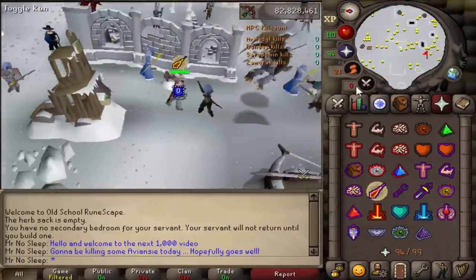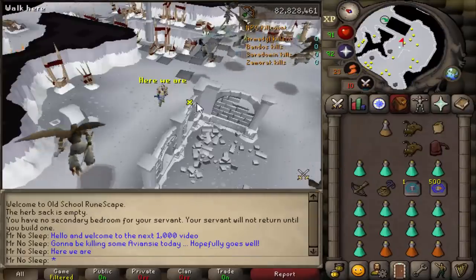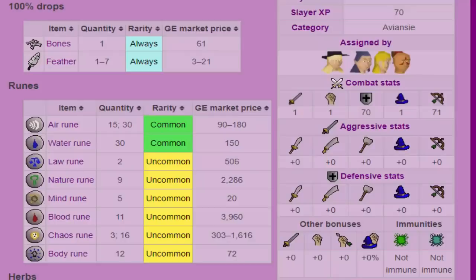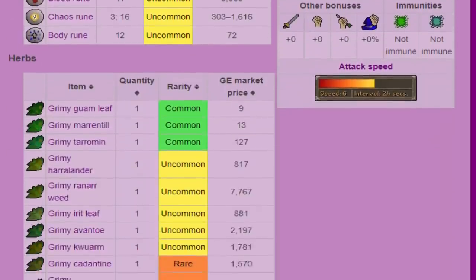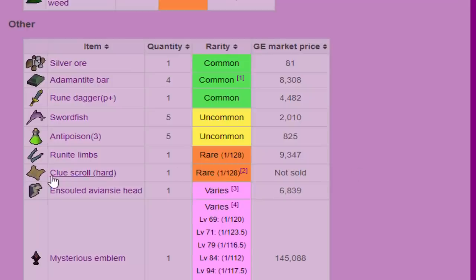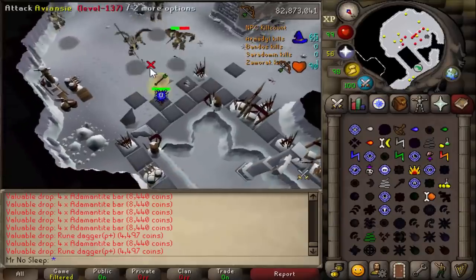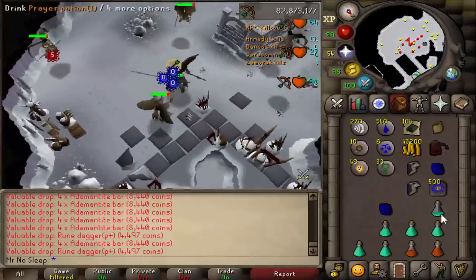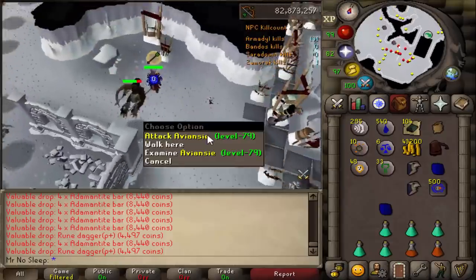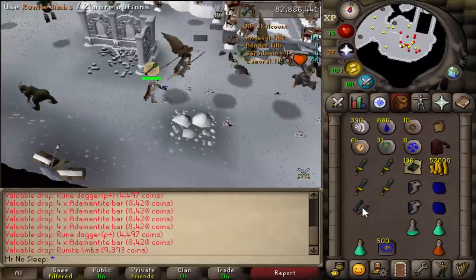The only difference between the wilderness dungeon ones and the ones here is that the wilderness ones always drop noted addy bars, while the ones here drop noted addy bars if you have the Fremennik hard diaries completed, which I luckily do. Looking at the normal drops, they drop average amounts of runes, herbs, and a little bit of alkables. They drop a rune dagger that's poisoned as well as rune limbs, so I brought a rune pouch filled with lava runes and nature runes to alch those drops and turn them into one big coin stack.